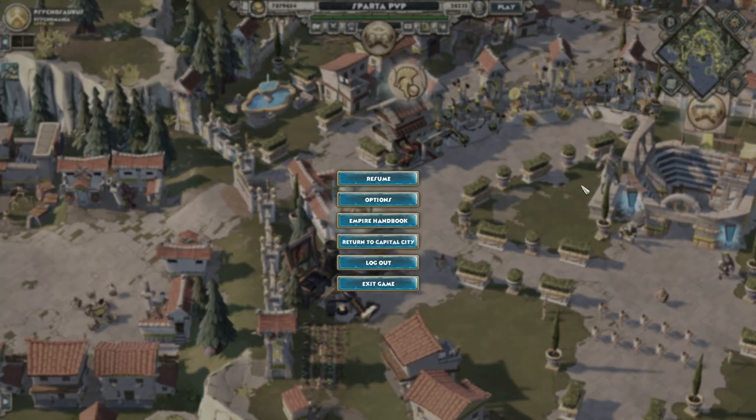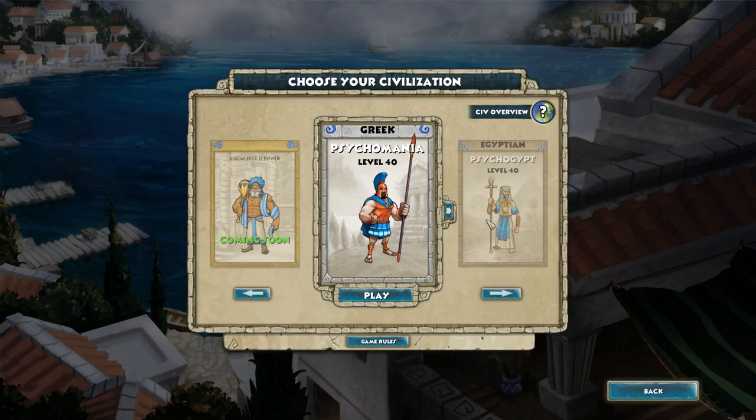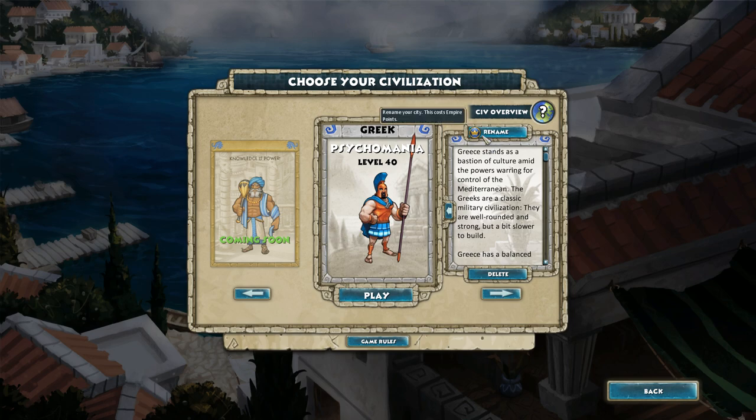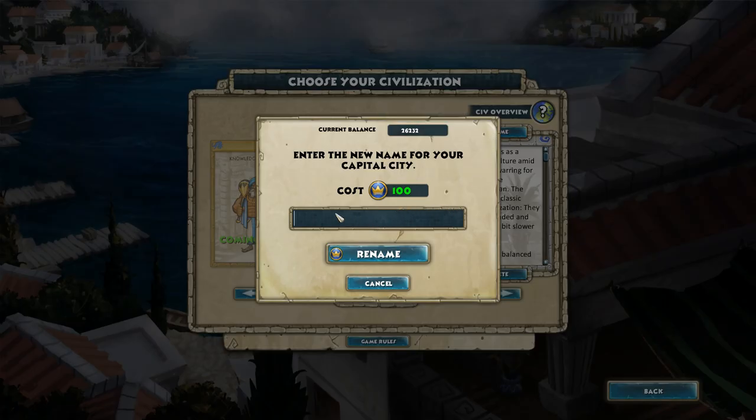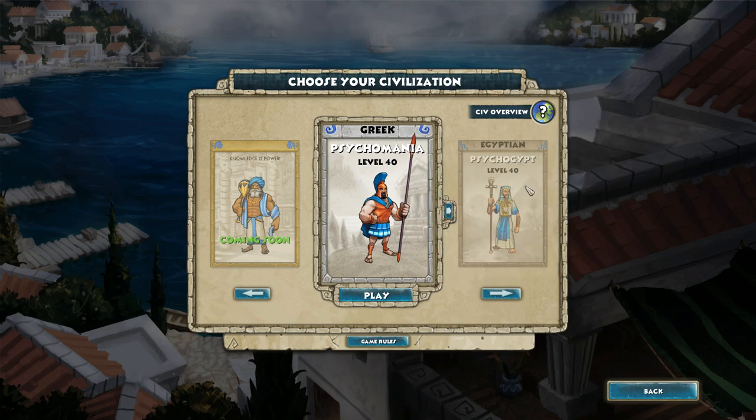Another way to spend Empire Points: renaming your capital city. From the civ selection screen, click the arrow button next to your civ, then click the rename button, type your new name, and it will cost 100 Empire Points. Only really useful if you don't like the city name you originally gave — otherwise it's not something you'll use often.